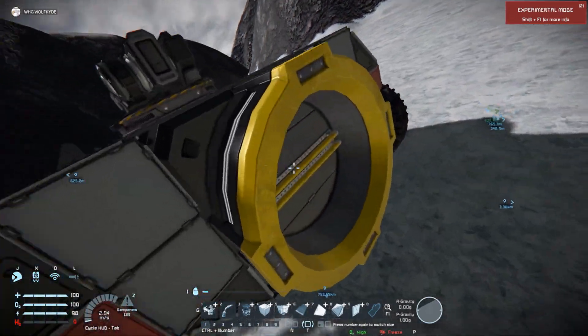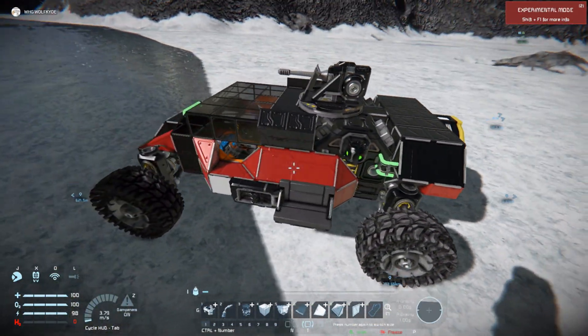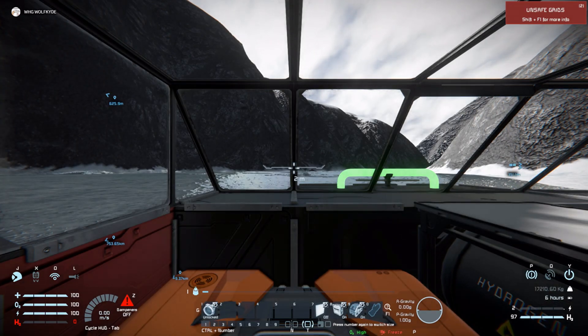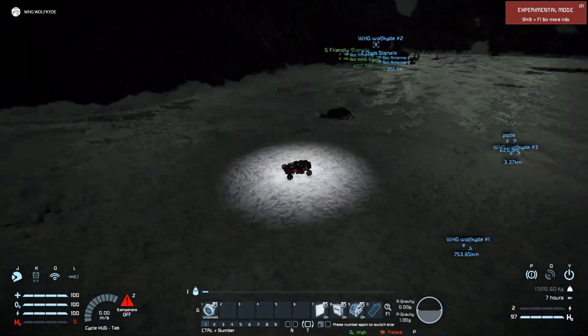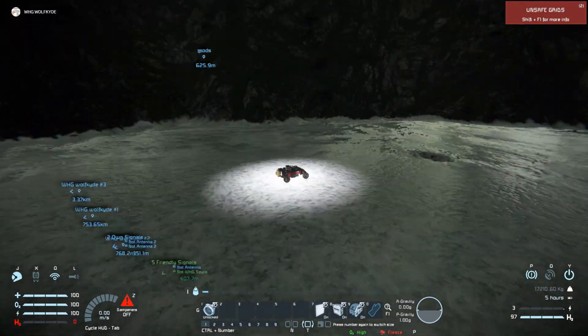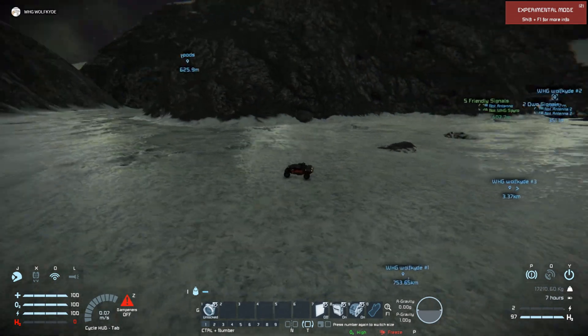You have to refuel it from this connector here at the base. It does have quite a lot of lights all over it. So if you turn the lights on, it lights up a decent amount of area around you — so if you're trying to find somebody, or so they can see you.